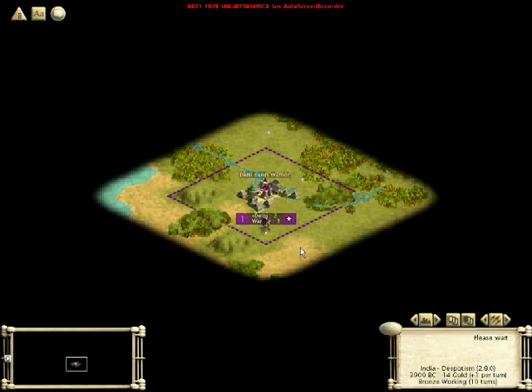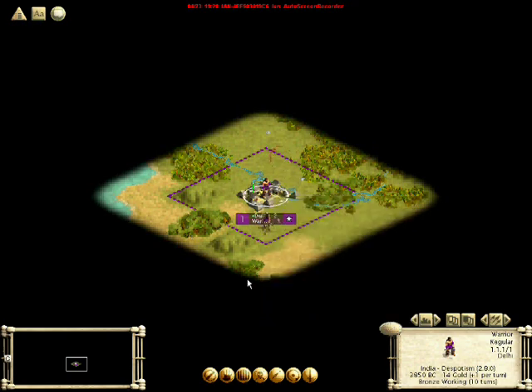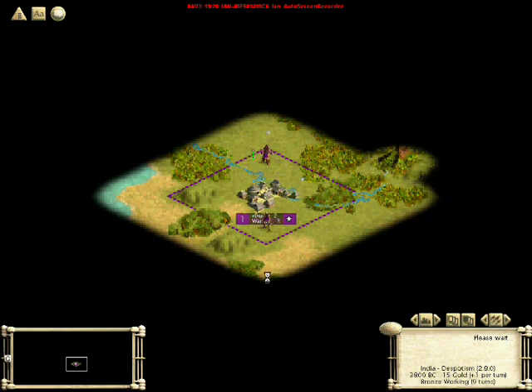This is a turn-based game and you have to press a little button or spacebar for it to continue. There's our warrior. As you can see, he has stats: attack, defense, and movement. One of one means he still has one movement of one possible left. We can send him somewhere to explore, fortify him to protect the city, or have him simply wait. But I'm going to have him explore.